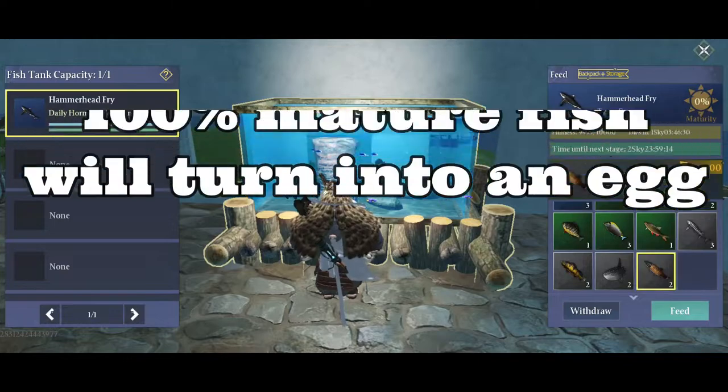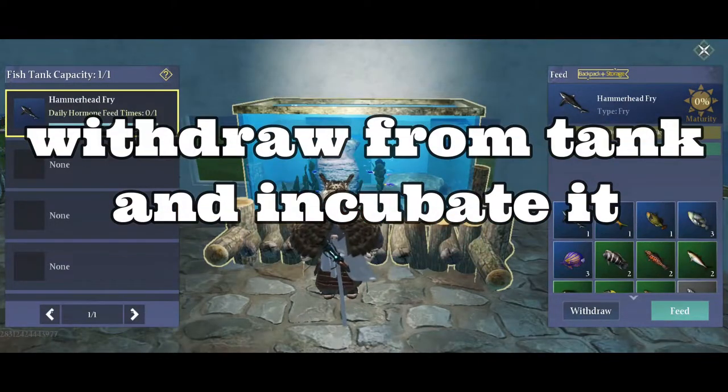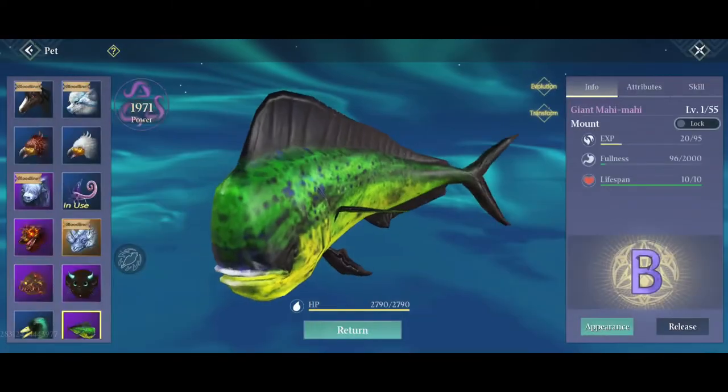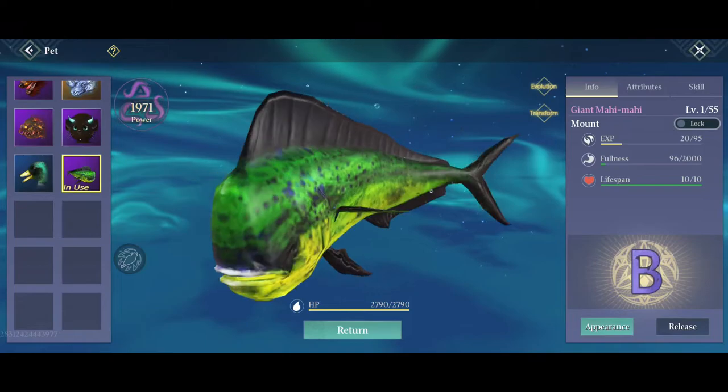Once the fish reaches 100% maturity, withdraw it from the tank. You will receive a fish egg. Incubate the egg. And voila — now you have a pet fish that you can ride to dive into the sea.